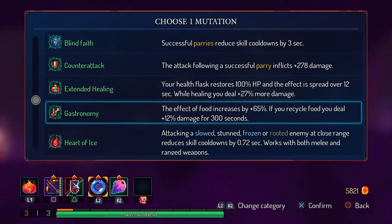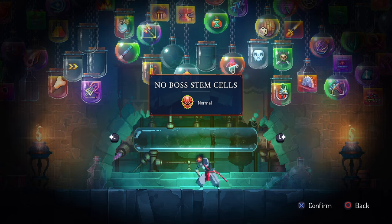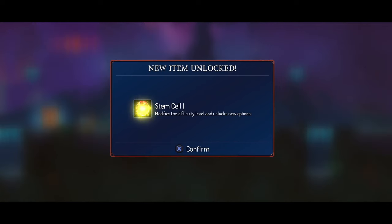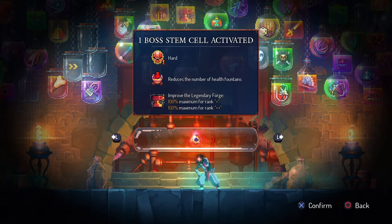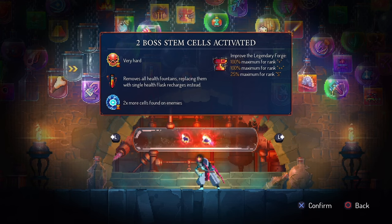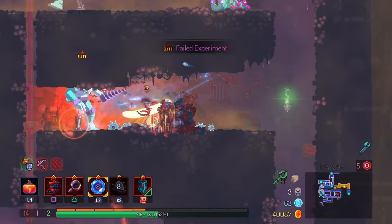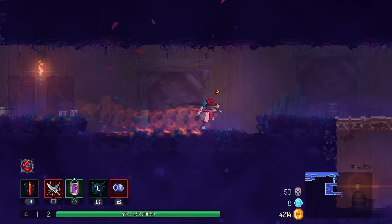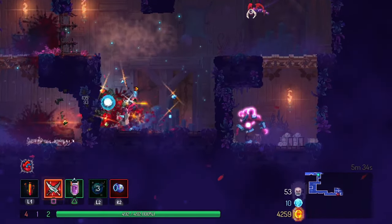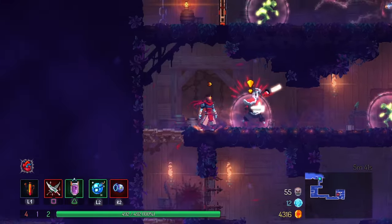One final mechanics note: the default difficulty is referred to as 0BC (zero boss cells). When you beat the last boss on 0BC, they drop a boss cell allowing you to increase the difficulty by one level — called 1BC. Beating 1BC gives another boss cell for 2BC, and so on up to 5BC, which is the highest difficulty. These mechanics are really important to know early on since they lay out the basic framework of Dead Cells and will help you make informed decisions about which items and scrolls to choose.